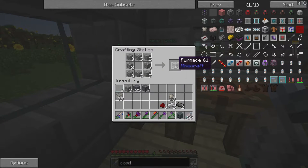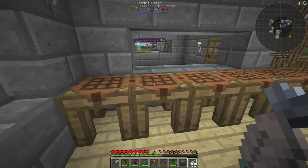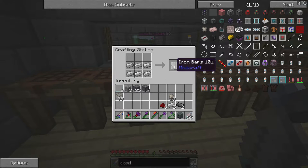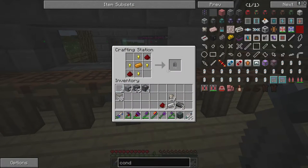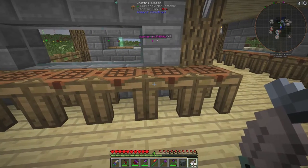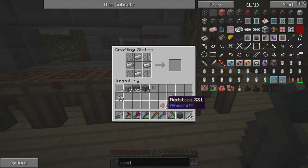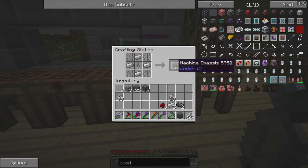To make the alloy smelter you need three furnaces, a cauldron — here's the pattern for that — and about 16 iron bars. Then you need a basic capacitor, which is four golden nuggets, two redstone, and a copper in a specific pattern. For the machine casing you put iron bars in the corners, iron ingots in the plus sign, and the basic capacitor in the middle.